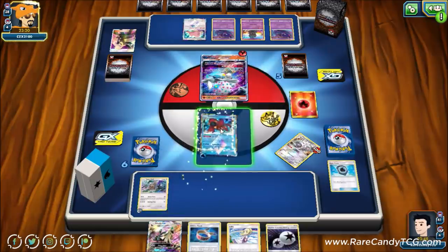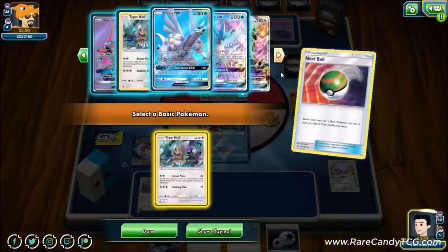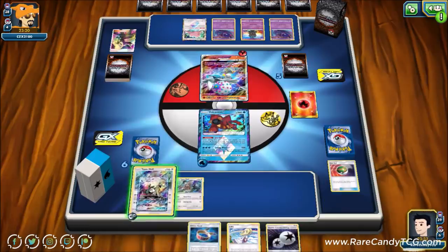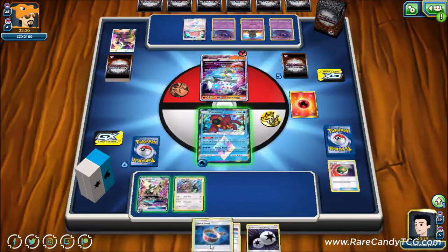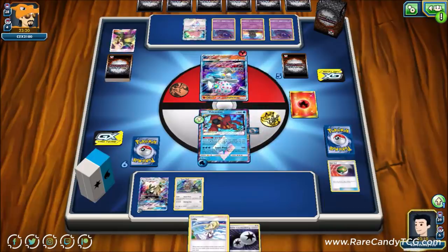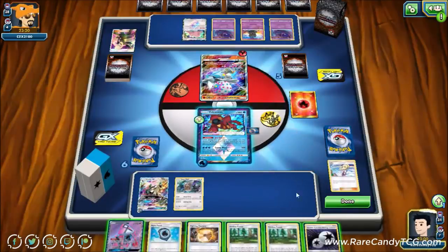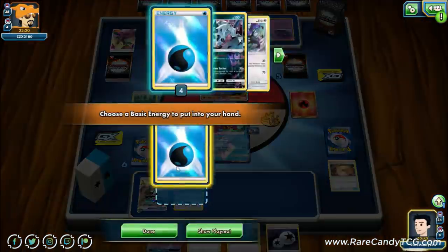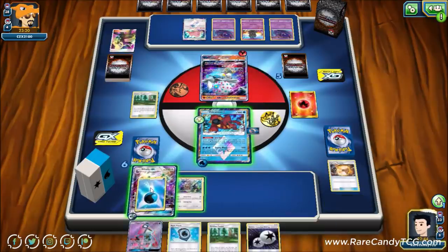They knock out Magearna, so we promote Volcanion — it has free retreat once Silvalli is evolved. We Nest Ball for another Type: Null, attach, then Lillie. We hit Viridian Forest, grab a water energy, discard the Fighting Memory since it's a dead card in this matchup, save the DCE for next turn. We consider benching Lele preemptively in case an Alolan Muk comes down.